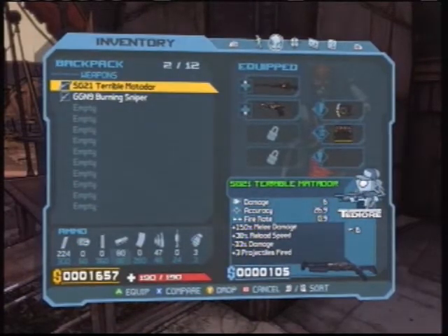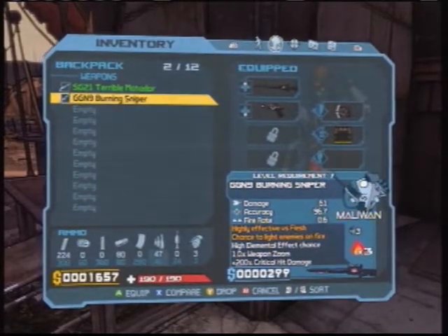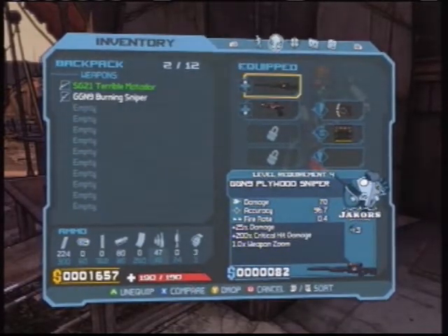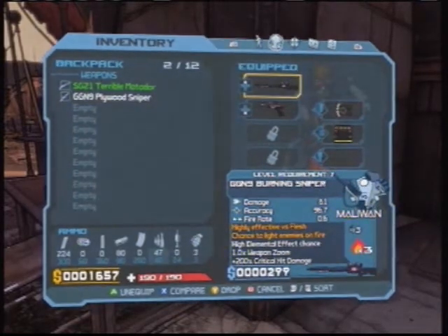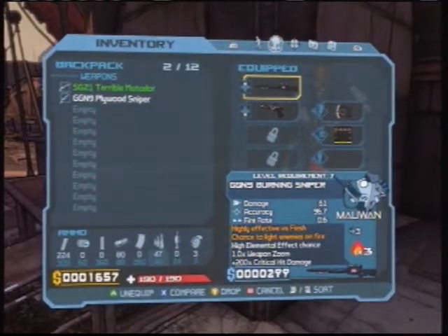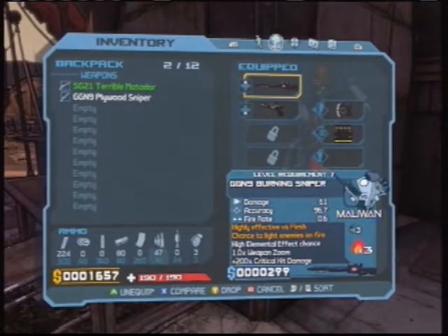Just to give you a quick look here - I sold most of what I had and bought myself a burning sniper. It's a little bit less powerful, but I love the burning. It just makes everything so much easier, and it has 200% critical hit damage.